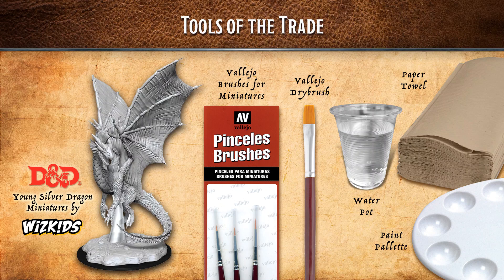So we have the Young Silver Dragon miniature from WizKids — it's a large miniature, wonderful plastic, highly detailed, and will be out in March, so this is kind of an advanced look at that. We also have the Vallejo brushes for miniatures, which include a size 0, 1, and 2, a Vallejo dry brush size 4, some water in a water pot, paper towel, and a paint palette for mixing paints.